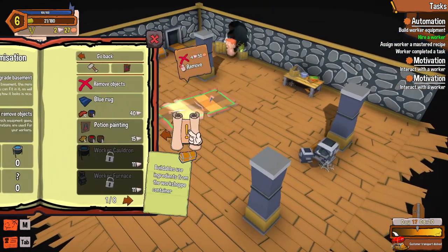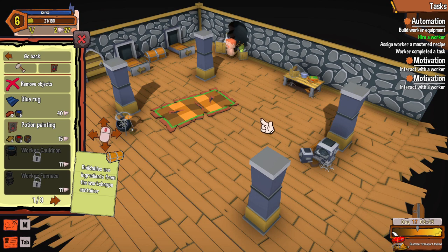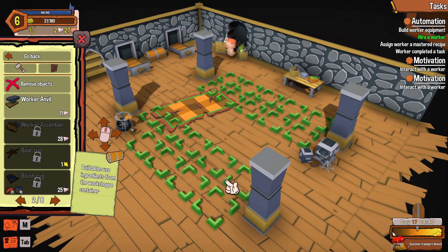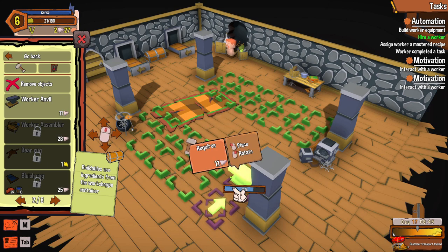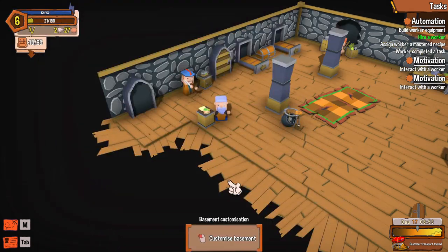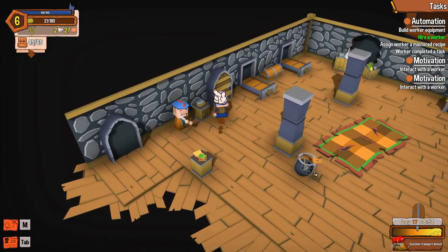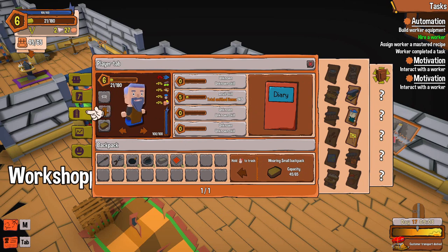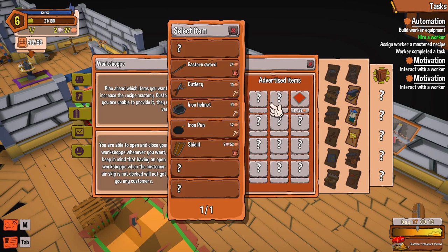I was looking around and somebody suggested maybe I need to remove the stuff that's down here using Place and Remove Objects. I removed the anvil that was here, but I finally realized there's a little thing right here — you click on it and boom, now we have an anvil. Not enough funds, because I've got to sell everything first.